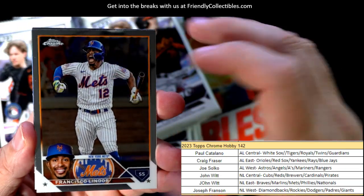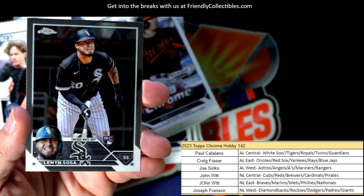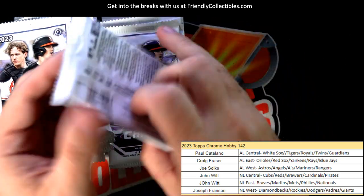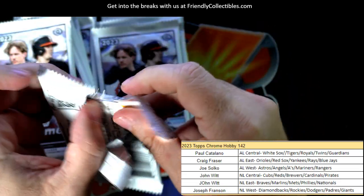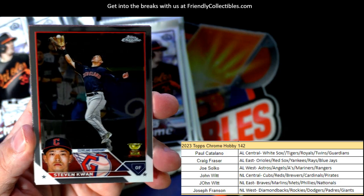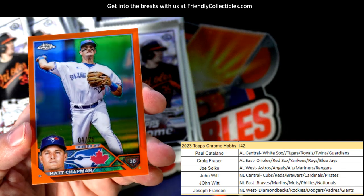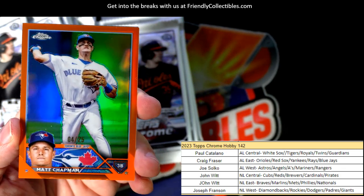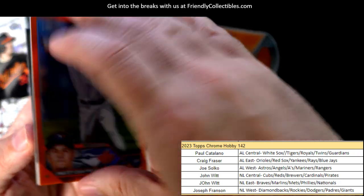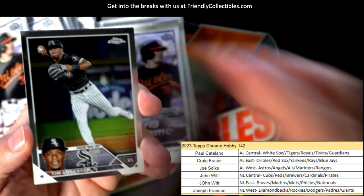Next up, let's see — Lindor, we've got a Pete Alonzo Mets refractor, okay cool. We want a taco fracture, let's get the chant going — Stephen Kwan and there's an orange refractor. Matt Chapman, and that's 4 of 25, Toronto Blue Jays — Craig F, that's coming your way.